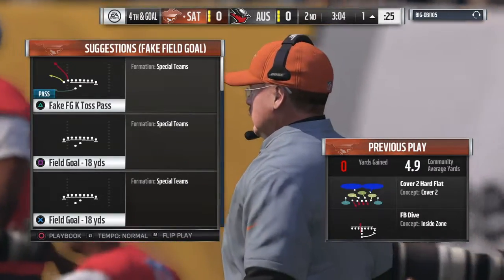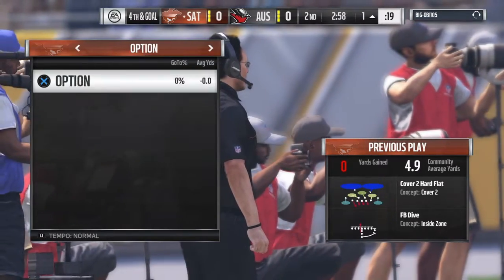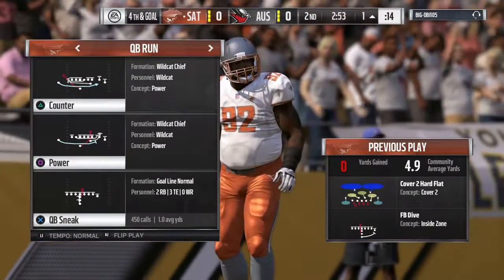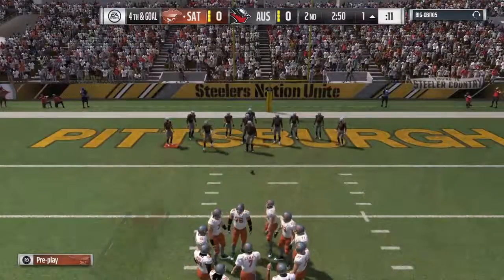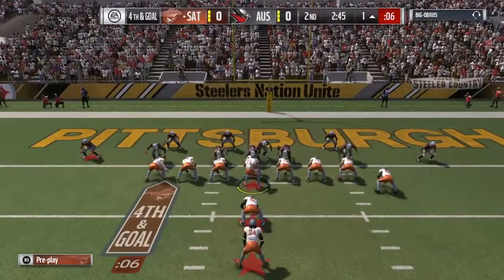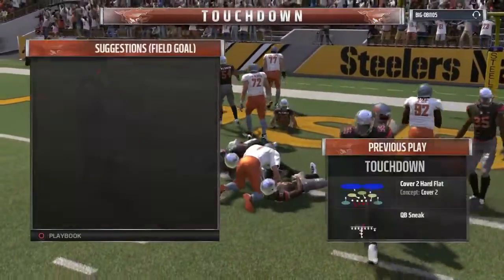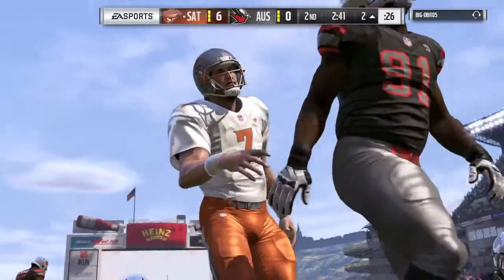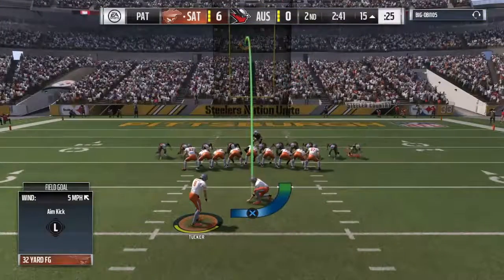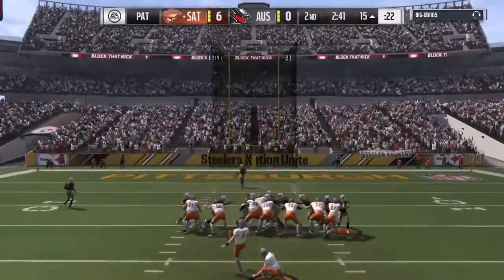Fourth and goal — decision time. It's still just the second quarter, but you can kick the field goal or go for the touchdown. This is why head coaches get paid the big bucks. The offense stays out there — fourth and goal from the one, eye formation, Frank clock winding down, and he is into the end zone for a touchdown! John Elway takes it in and his guys strike for six.